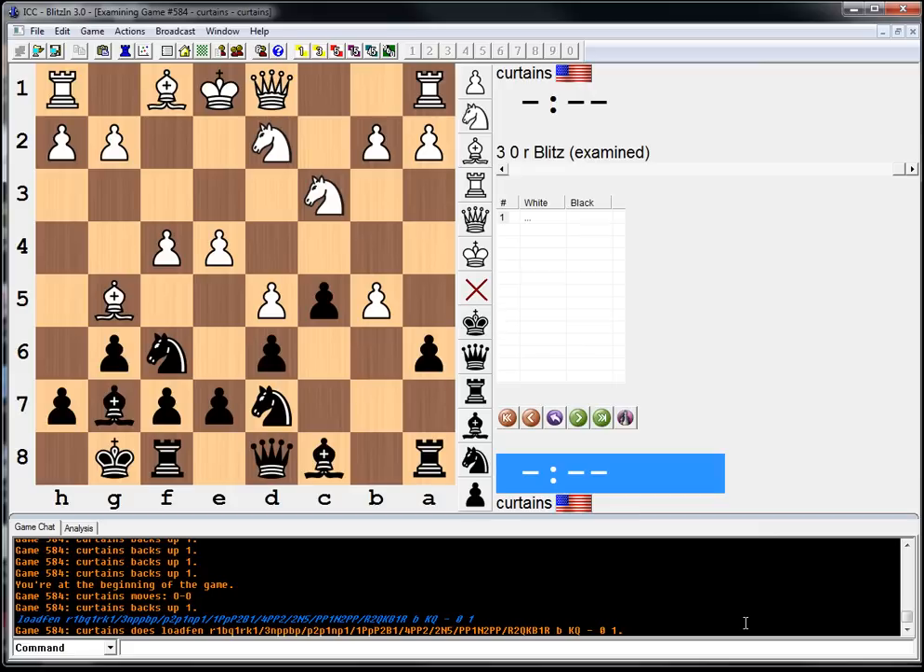H6, bishop h4, knight h5 — that's troublesome at least. Creates some annoyance in the position. It's good to be annoying, right? If he takes on f6, we have a nice two bishops.